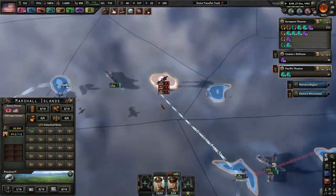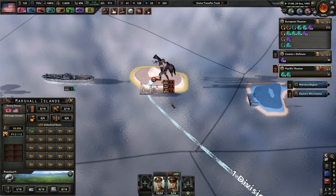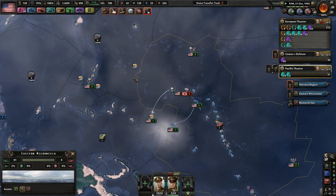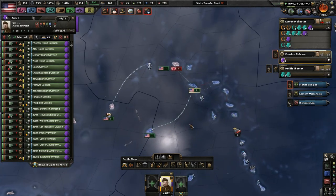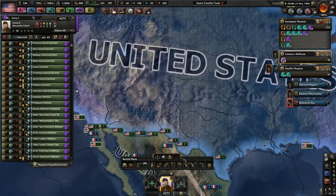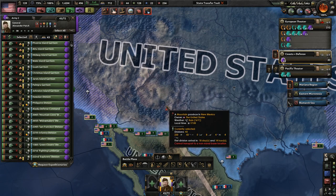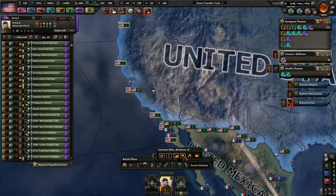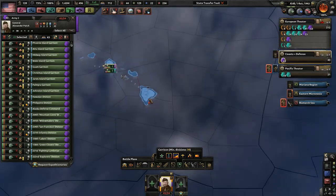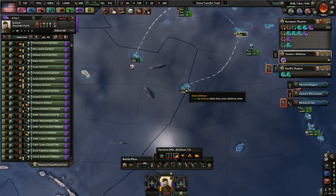Did they just naval invade me? No — maybe I didn't take that yet. They still have a group over here, and this is why I need my guys to help station the islands. Your coasts and defense — but I don't see any movement. A lot of you guys aren't even added to this. Let's just go ahead and do all the coasts. Now we have to redo all these islands because the AI was, I think, maybe derping up — screwing up. The marines came back, that's good.